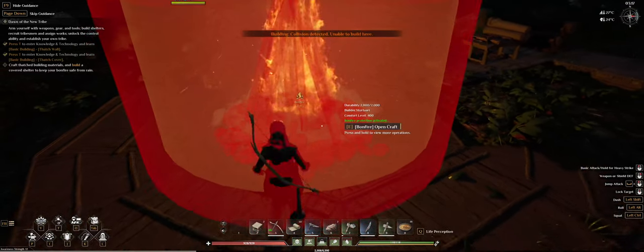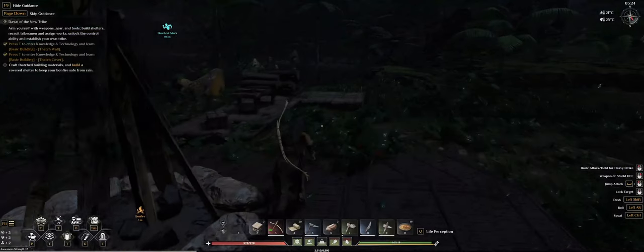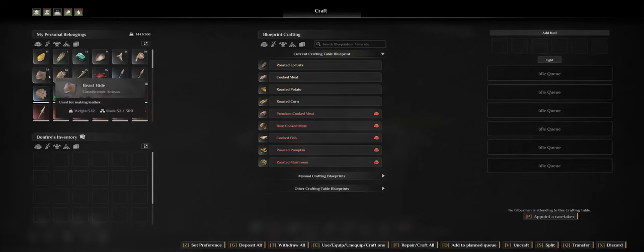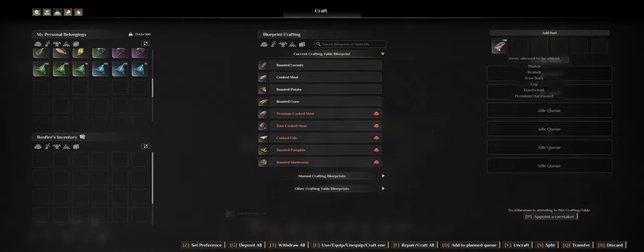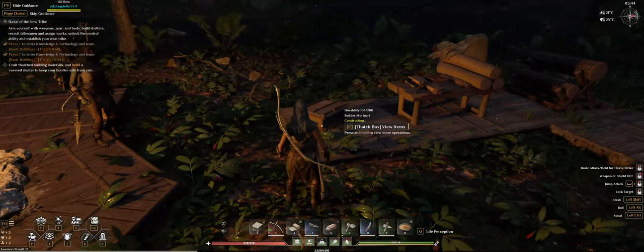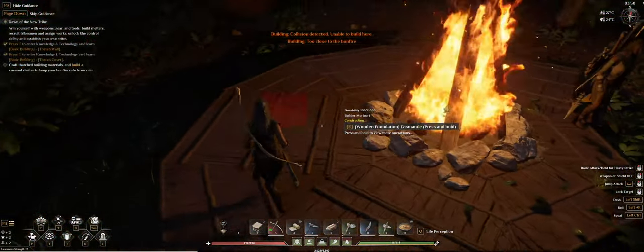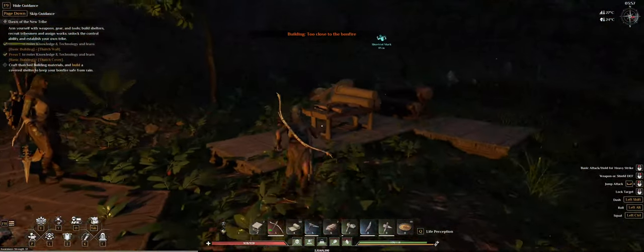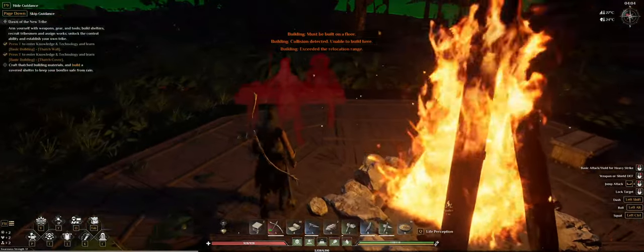The good thing about a round base is you can place the bonfire in the middle. Let me relocate it to center it. I need to put bark into the bonfire to fuel it — there we go. Now for the duration of 68 hours this area is protected. You can hold E to relocate it later; eventually we'll have a building hammer which makes that even easier.